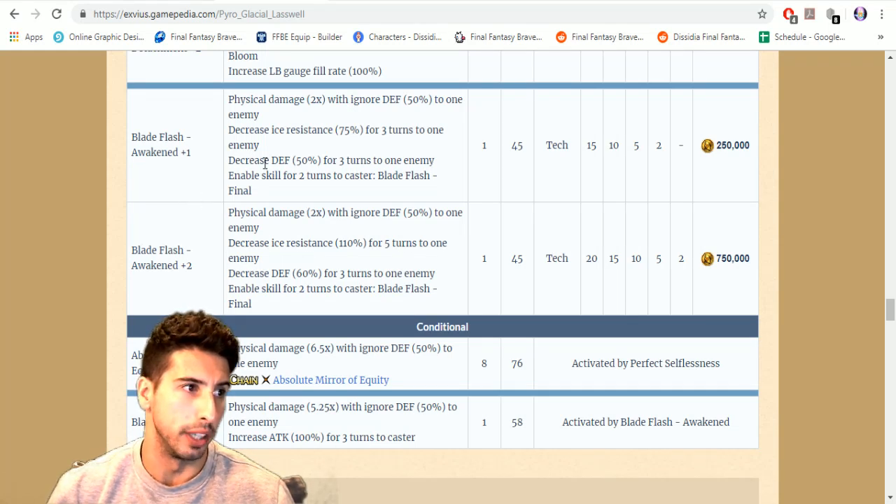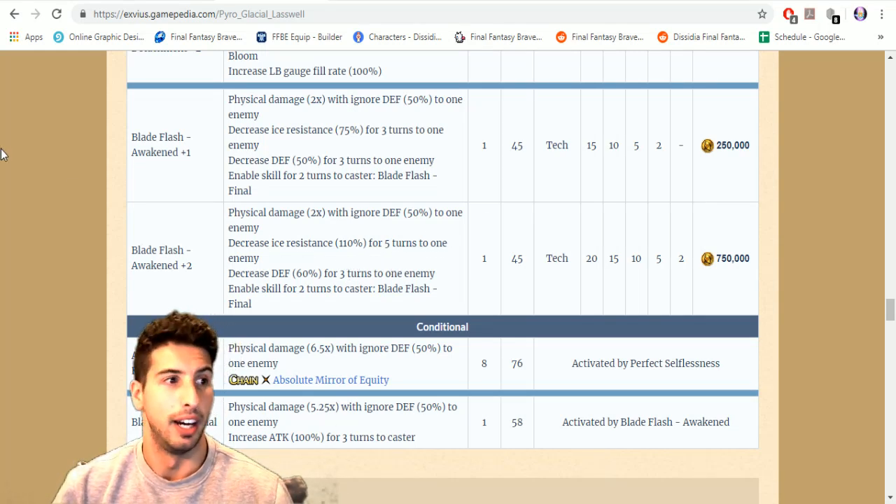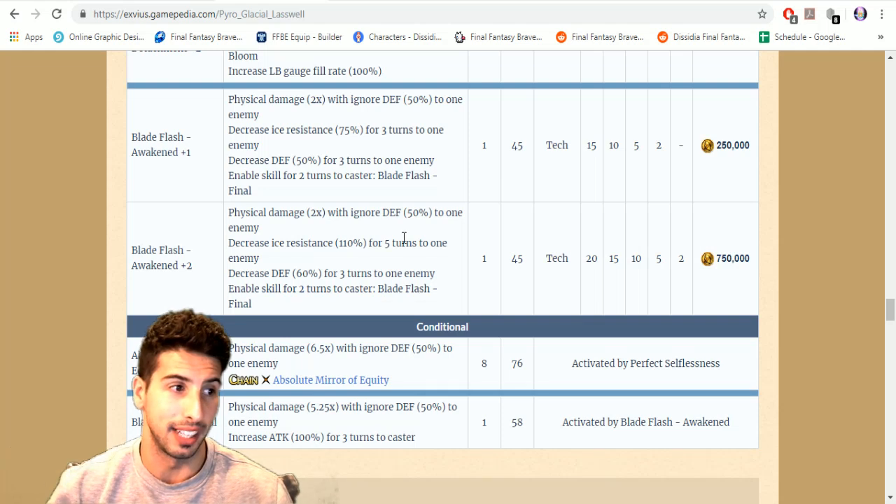Blade Flash Awakened plus one: physical damage two times, ignore defense 50 percent to one enemy, decreases ice resistance by 75 to one enemy, decreases defense by 50, and enables Blade Flash Final for two turns. At plus two the physical damage stays two times but decreases ice resistance by 110 — a much stronger imperil. Defense is also broken by 60 for three turns. So if you pair this guy with an ice element weapon, you can deal massive damage.